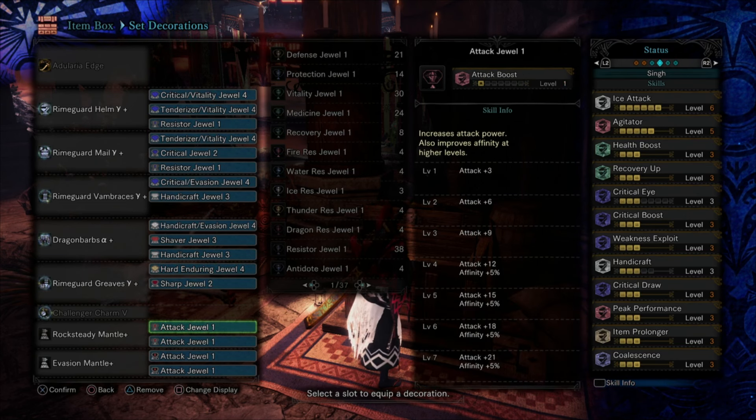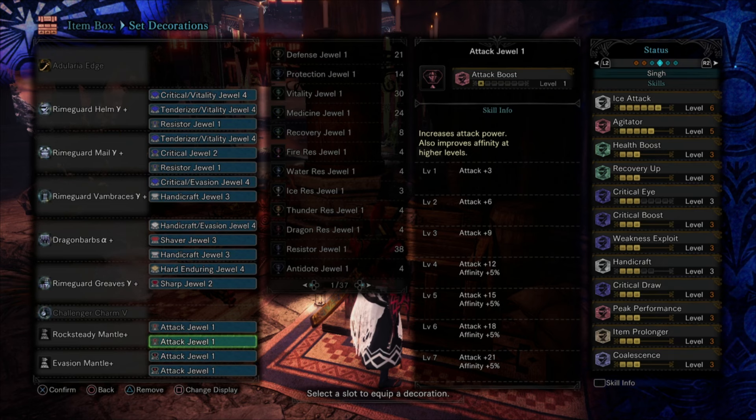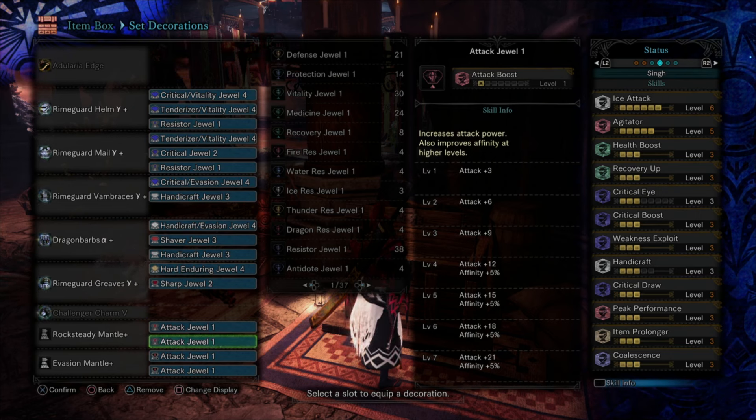Items Prolonger maxed at level 3 doubles the length of time you won't take sharpness loss. You basically only need to sharpen once during Eschaton Judgment or while Alatreon is in flight — that's all the sharpening you'll ever do. Items Prolonger also prolongs the effects of Might Pills, Might Seeds, and Demon Powder. When you're doing your Iai Slashes with this, you'll end up getting damage in the thousand range. For really skillful play speed running Alatreon, this is the type of Frostcraft build for longsword to accomplish that.